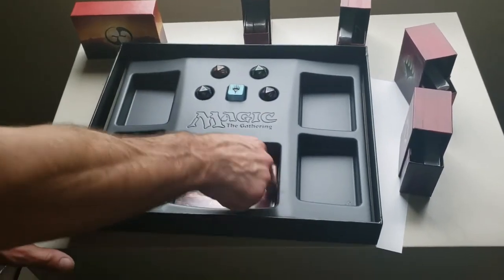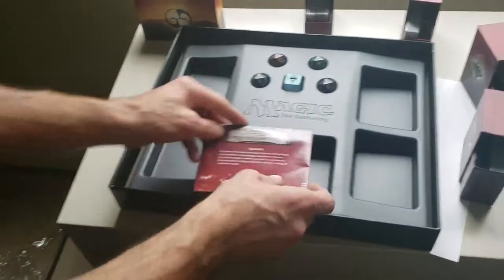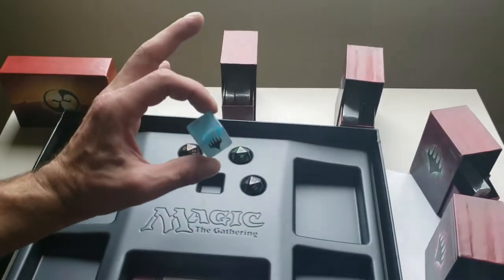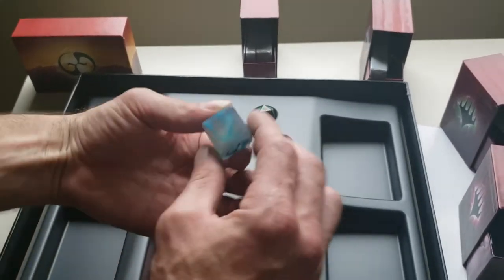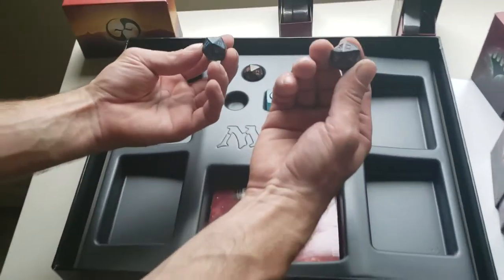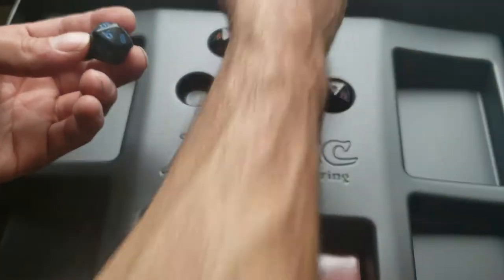Alright, let's see what other kind of cool accessories it came with. A little description pamphlet on how to play. A really nice Planeschase die — look at that, that's really cool. Four different life counter dice, spin-downs, all really nice — all for the different elements, obviously for the different decks.